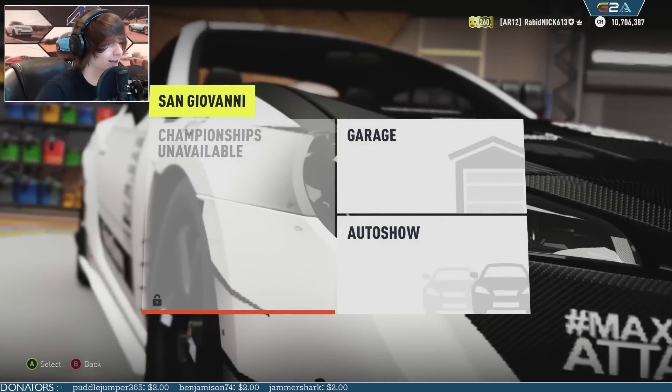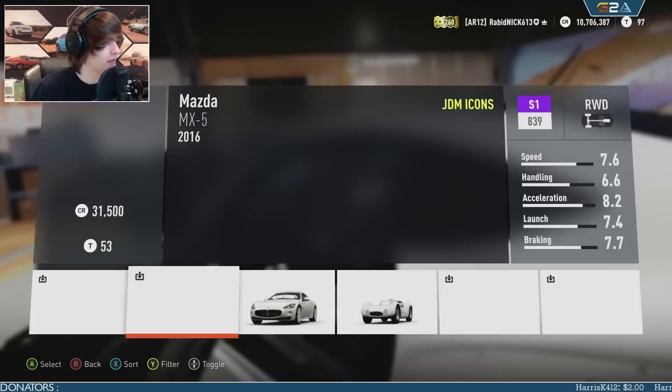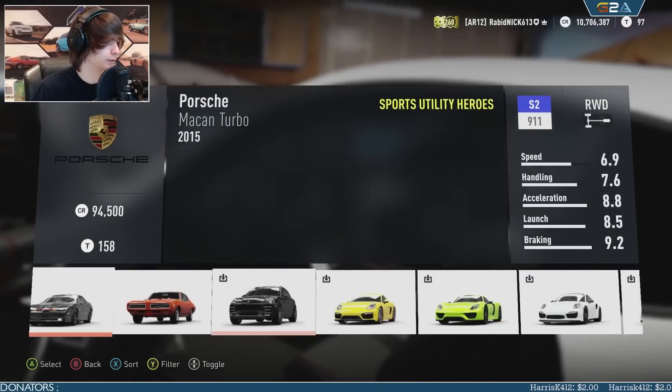Do some more off-roading — I thought it was a good idea. So for this, we need the Stadium Super Truck, the most amazing truck in this game. After the Raptor, of course.